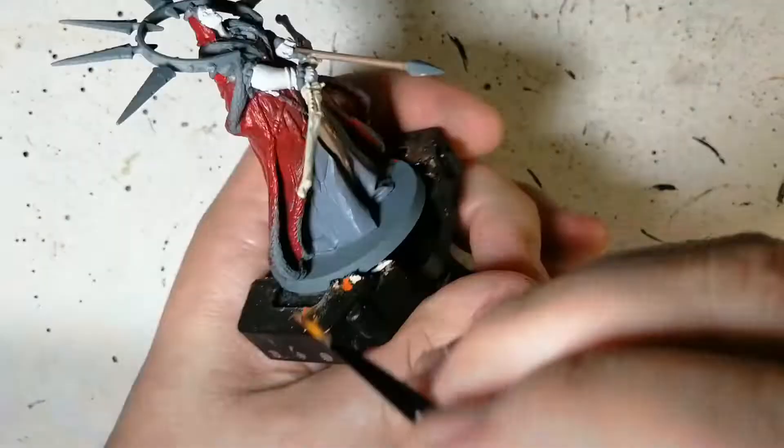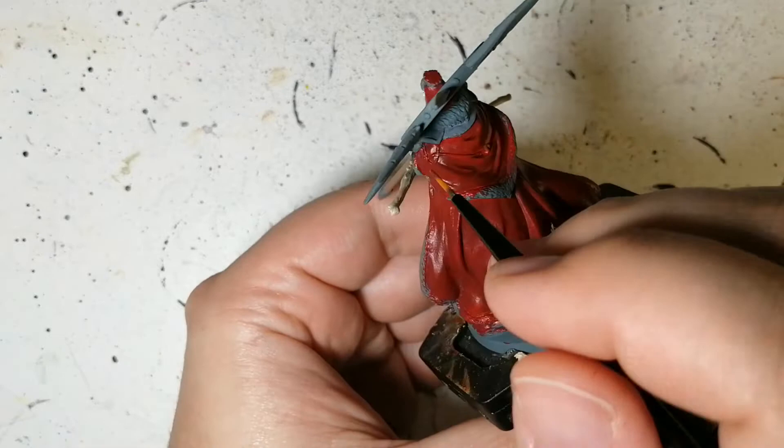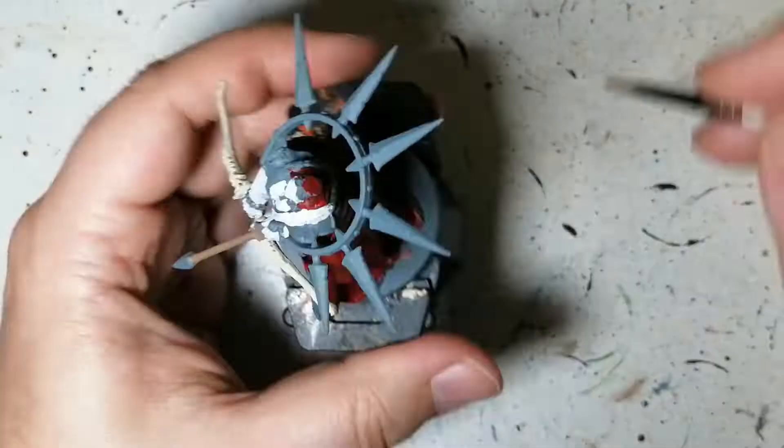Next is Rigid Leathers — this is an actual unique paint from the D&D paint line in Army Painter. We're doing every little strap she has: there are some on her cloak, some around her waist, and some holding up that quiver, so you just go along and find those straps.